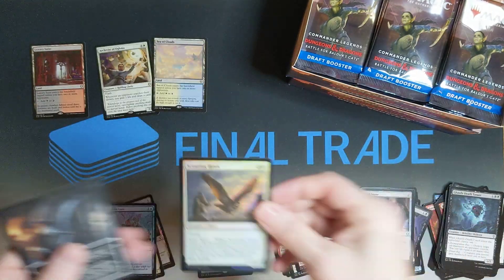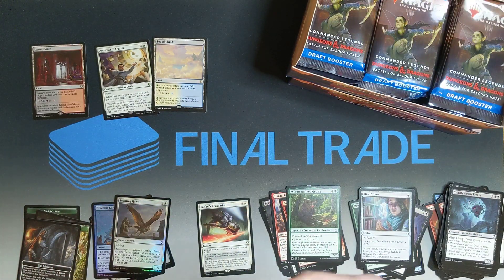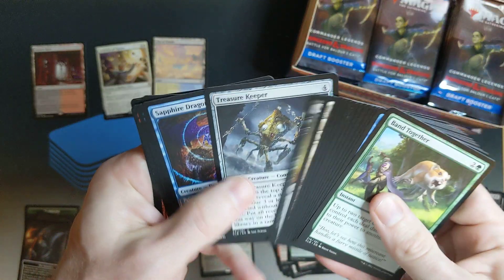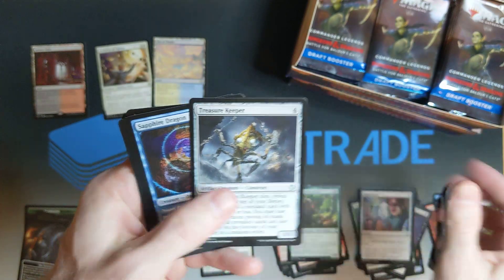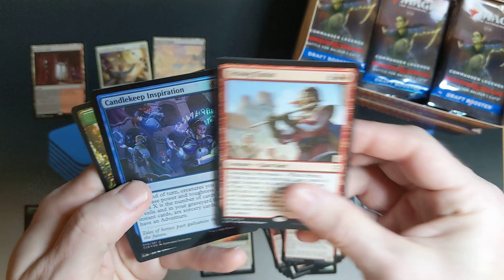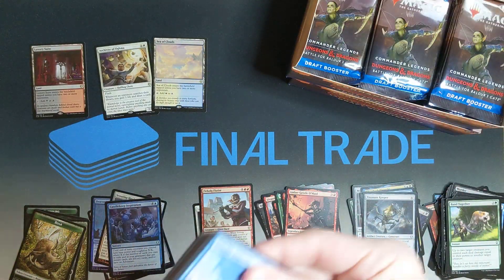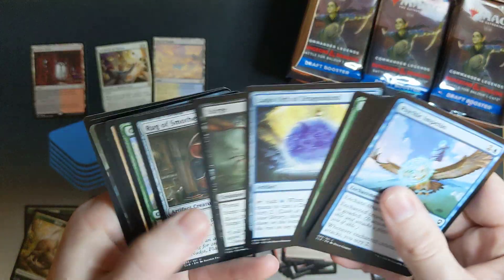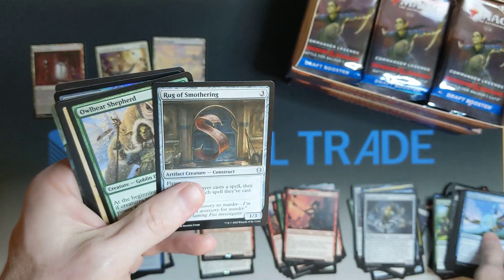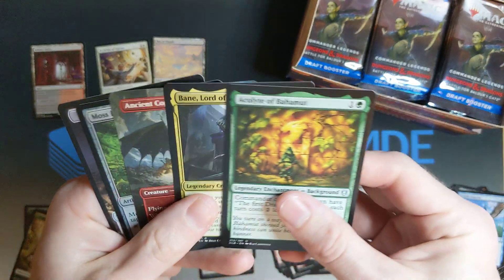Sea of Clouds, nice. Treasure Keeper, Tavern Brawler, Flutist, Candlekeep Inspiration. Really not hitting anything great in the foil slots yet besides that one Archivist. Opening 17 boxes, you'll expect a pool.